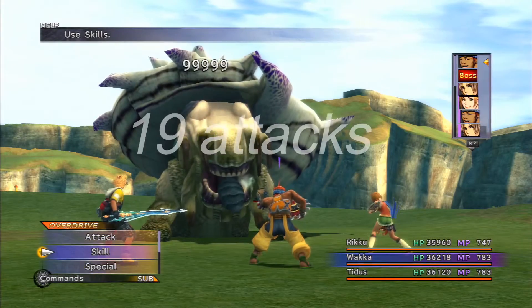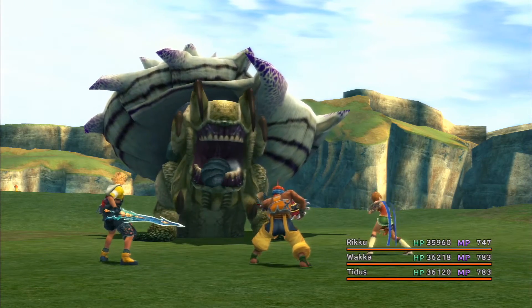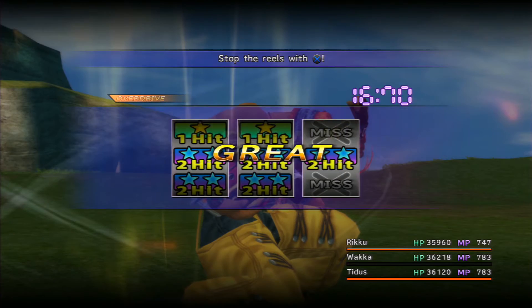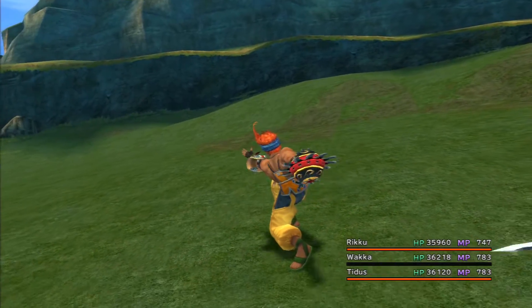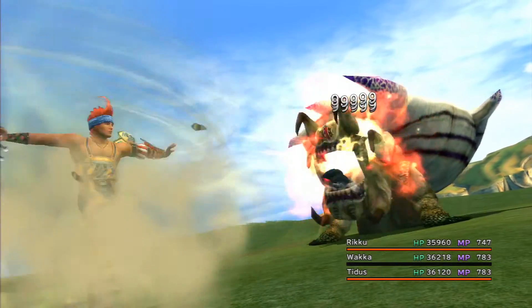Maybe one more, let's see. And there we go, now we use Vaka's attack heals. Hopefully I will hit what I need. And there we go. So now his shell should be destroyed and after that we just use Tidus's overdrive and that should be it.